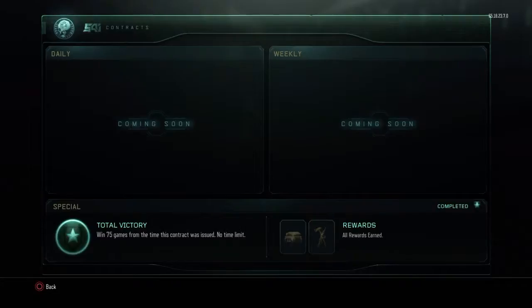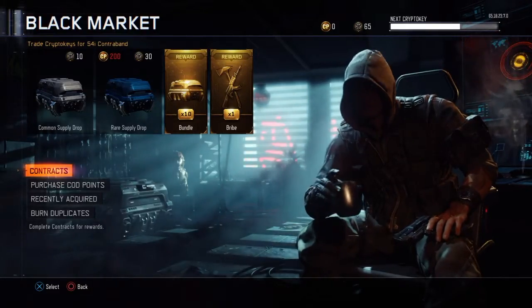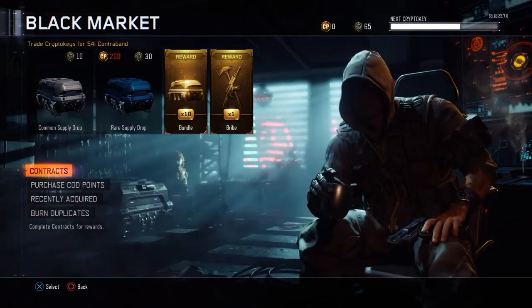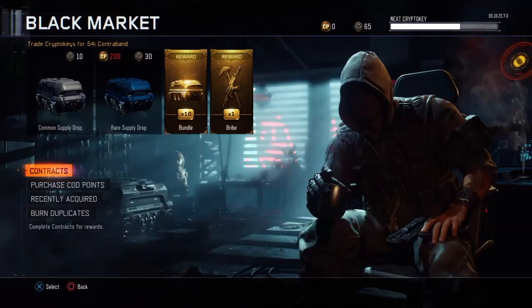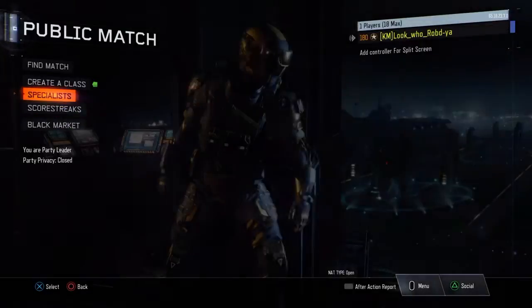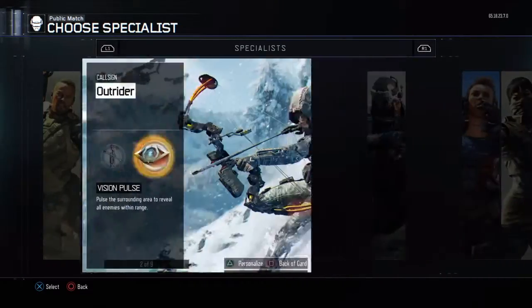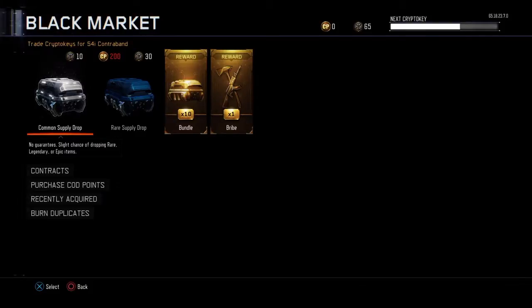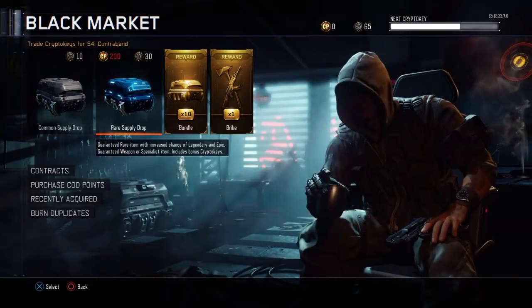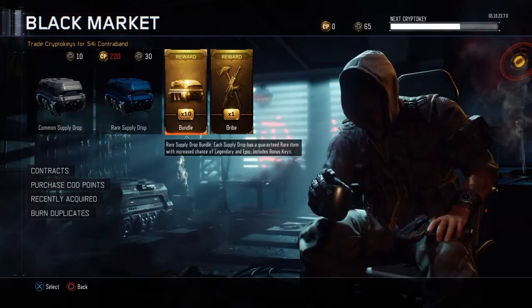There's a theory out there that the contracts are how you're going to be able to unlock Blackjack, which is the guy you see on screen right now - he'll be the 10th specialist. So there will be these existing specialists and then supposedly there's going to be Blackjack as an extra one. But that all ties into the contracts, so enough with all that - let's start opening these supply drops.